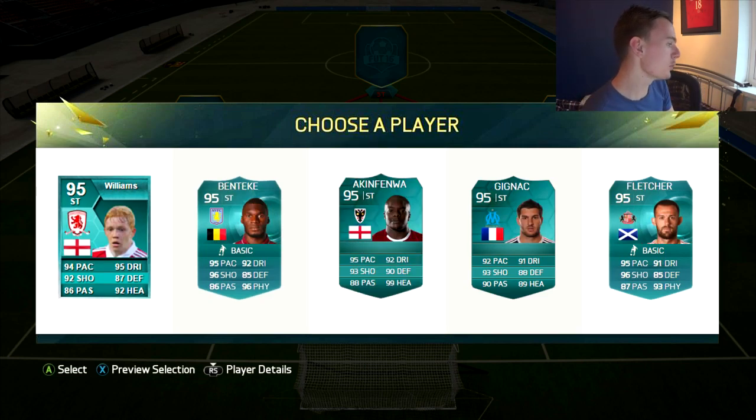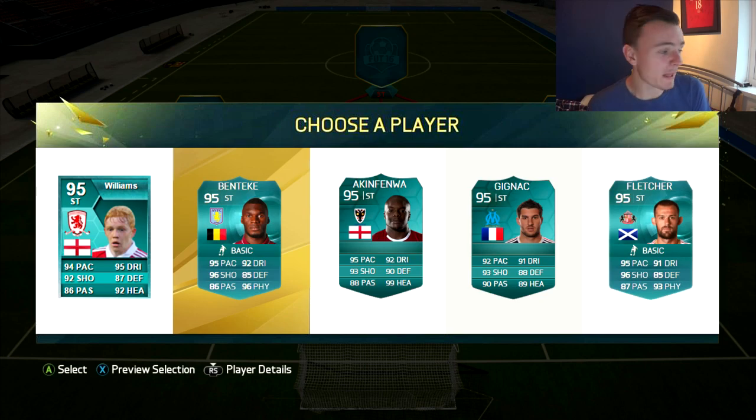Next up, some absolutely fantastic choices. Williams — I'm not sure who he plays for now, maybe Notts County or something. Benteke, Akinfenwa, Gignac, and Fletcher. Akinfenwa's stats are amazing, but he's not going to link up with my boys. Gignac, you're in Mexico now but that's your old card. I'm going to go for Benteke — Iguan Lohor and Benteke, link up, Aston Villa. We're talking that pure sweat. So here's the team, guys.